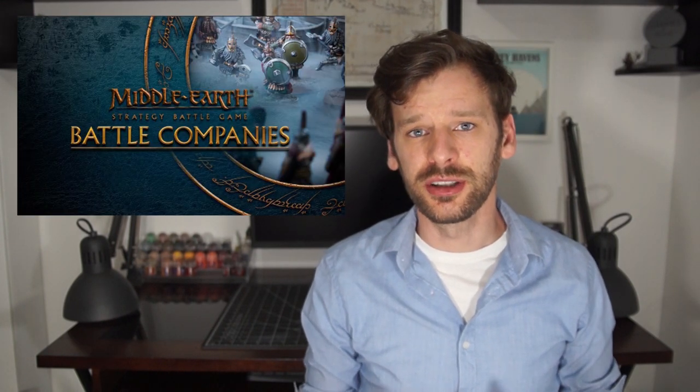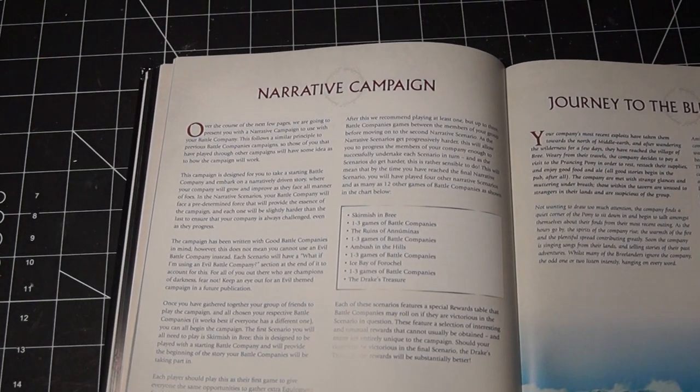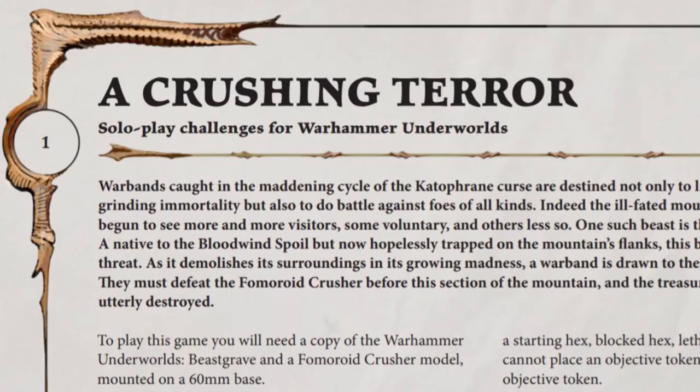Looking at the Middle-earth Strategy Battle Game, there are lots of scenarios in the books that would really adapt well to solo play. A lot of them involve a small group of heroes facing off a larger horde of enemies, which works really nicely into this structure. The best resource is the Battle Companies books, which include a huge list of scenarios specifically for smaller games, plus extra rules for adding role-playing elements and even ready-to-go narrative scenarios. Games Workshop has also put out solo rules for Warhammer Underworlds, where rather than two sides facing each other, it's one side taking down a bigger monster.